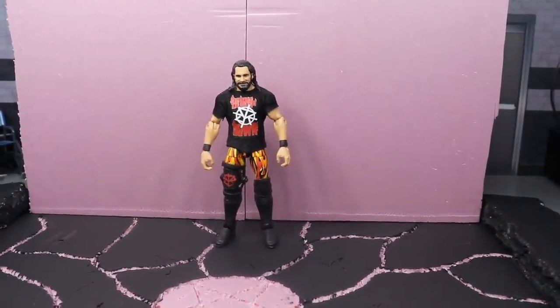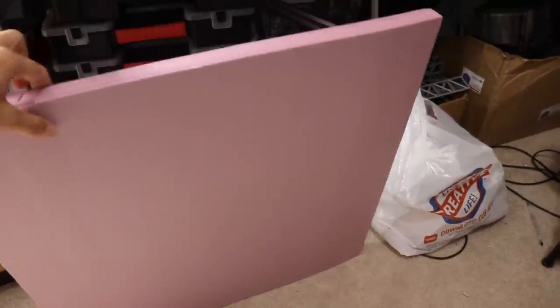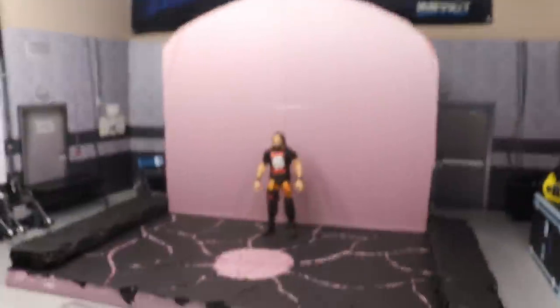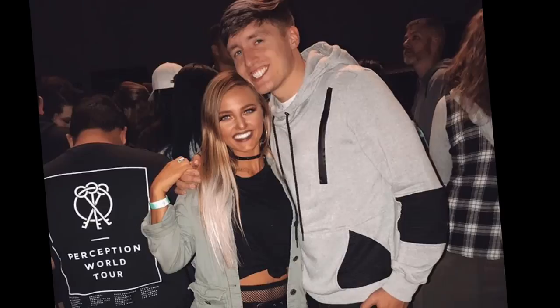If you want to make a stage yourself out of foam, this is what you'll need to purchase - these massive 24 by 24 panels. You can see how big they are. You use a ruler to cut them up. It's just insulation foam board. I bought three big ones and I'm still working on the stage - we still have a lot more to do.